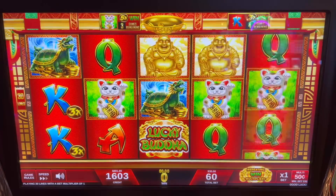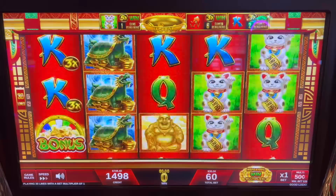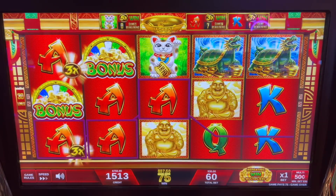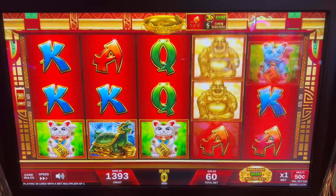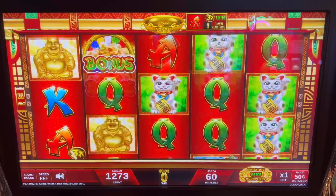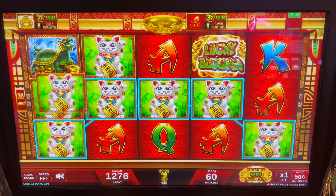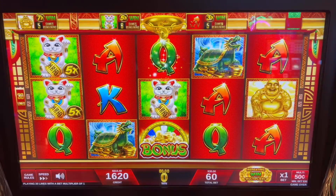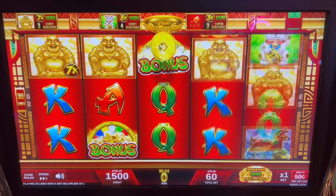We'll start here at $30 a spin. All right, got our aces in there. $37.50 back. A lot of wilds. Now we got the Buddha and the kitty for $206. Don't keep doing that — it shouldn't even be allowed.